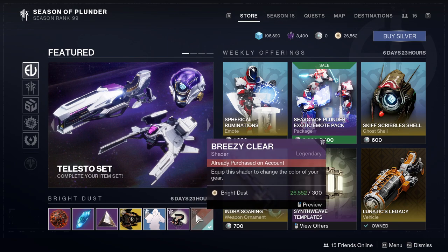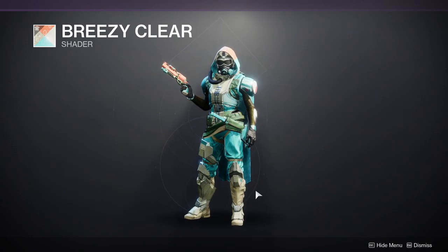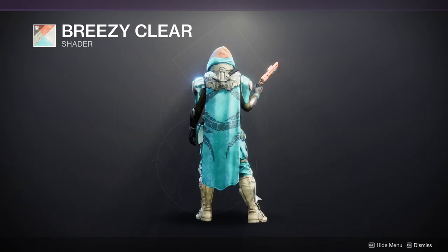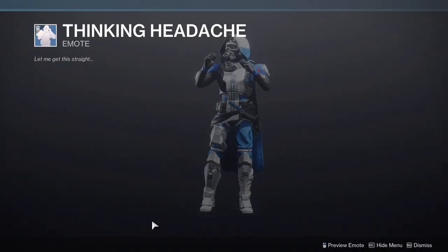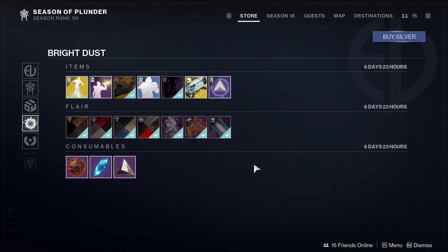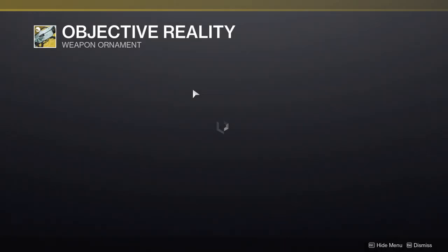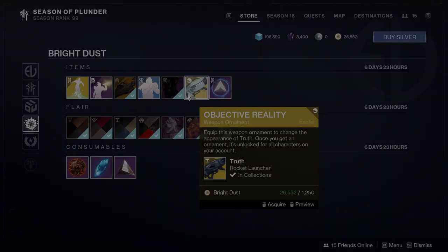As for Eververse, we have the Breezy Clear Shader — honestly I don't like it, I picked it up just to have it. We have X Marks the Spot Projection, the Thinking Hard Emote, and the Junkyard Shell, which is a pretty cool shell. The Sparrow and the Ship are also pretty cool — I actually do like them. At the bottom we have Infinity Door Projection, and the Objective Reality ornament for the Truth rocket launcher, which looks cool but I'm not sure it's worth buying.